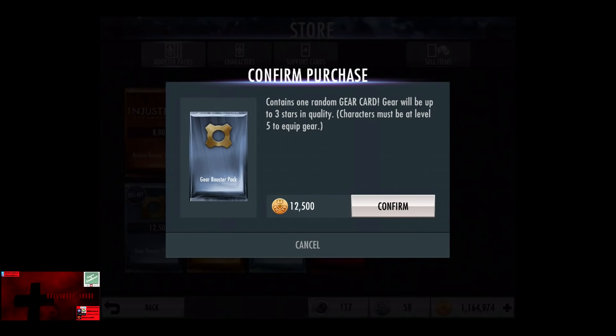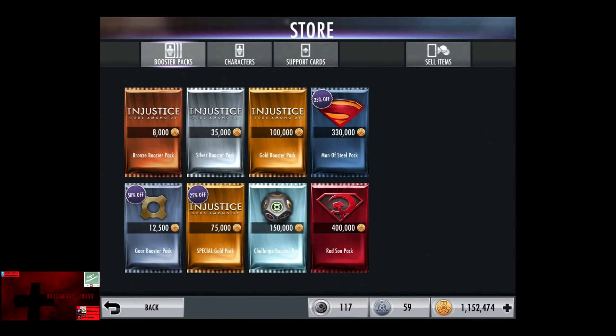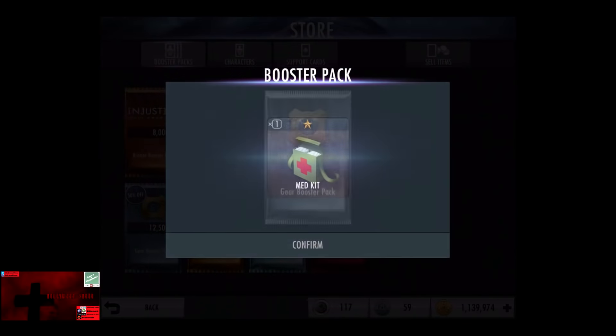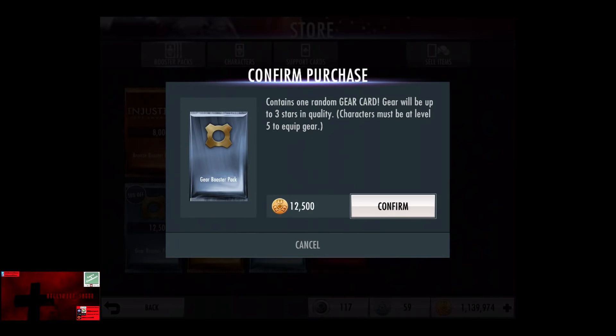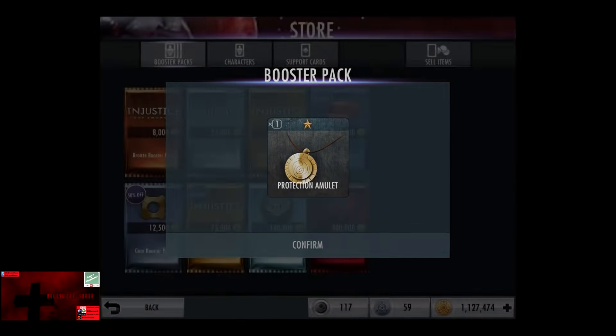From our first gear booster pack we receive a LexCorp Exosuit, which is the first rare card I've gotten in a while. Unfortunately it's a duplicate. In the second gear booster pack we receive a medkit, which is probably one of the most common ones you can get. In the third gear booster pack we receive a protection amulet, which is utter garbage.